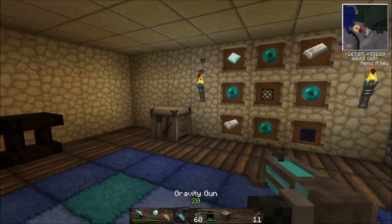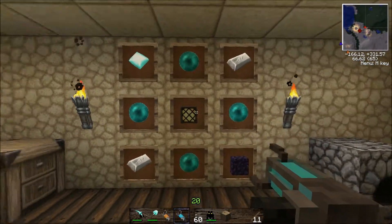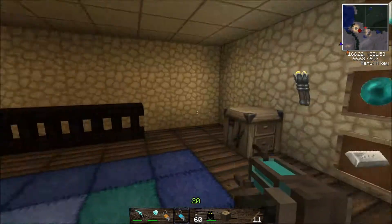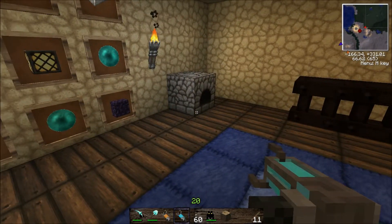But if you want to get the supercharged one, you need to replace the glowstone block with a nether star. As far as I'm aware, this is a more powerful version of the regular gravity gun.